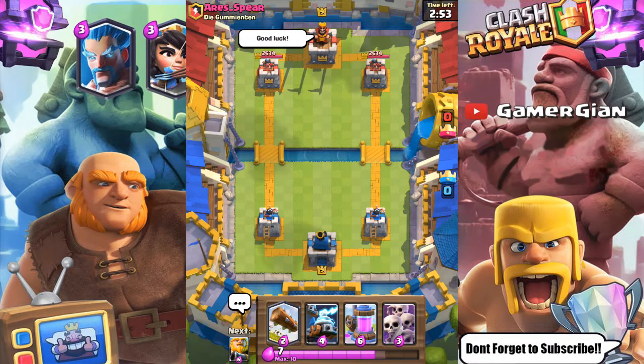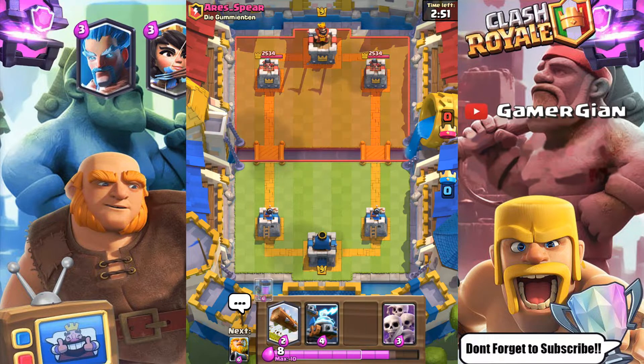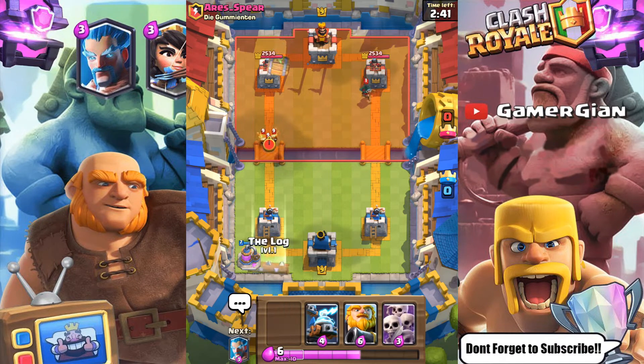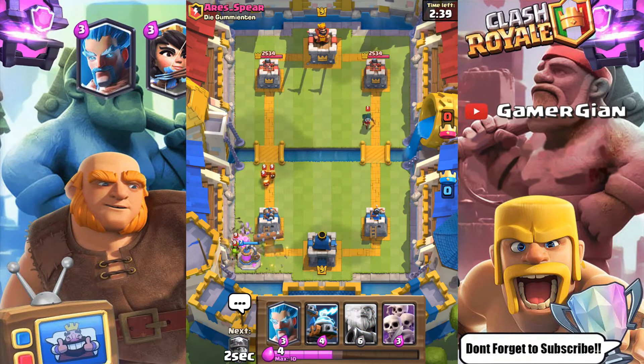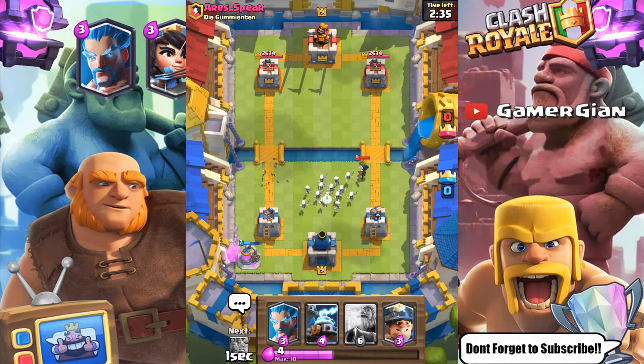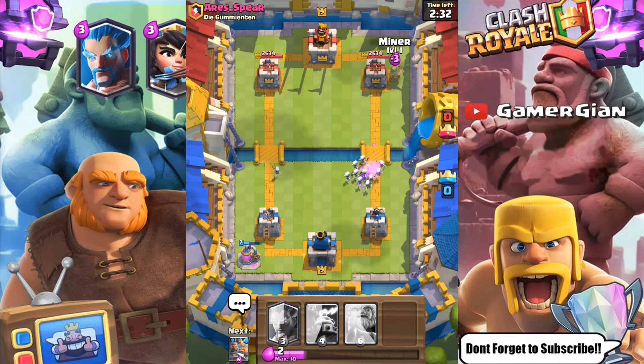I have an elixir pump as well, and it seems he's gonna have some sort of tank — a giant, something, more than likely. I have a log so it could be that he has a zap. Let's go here. Okay, I got one goblin out of that, but the rest are gonna mess me up pretty good. Take out the Bandit there.